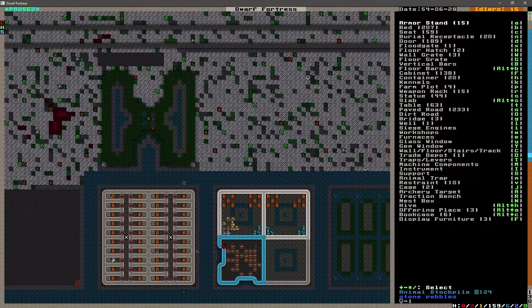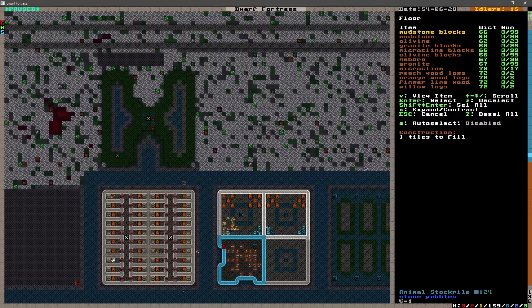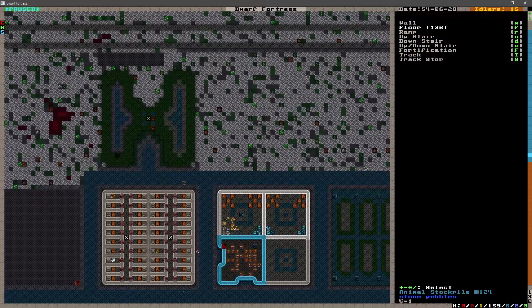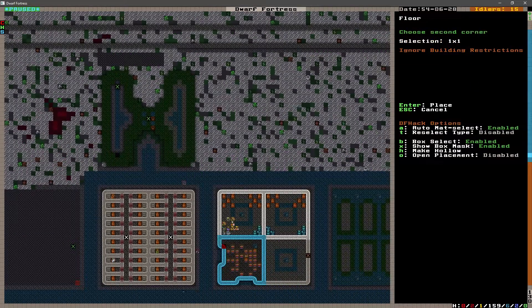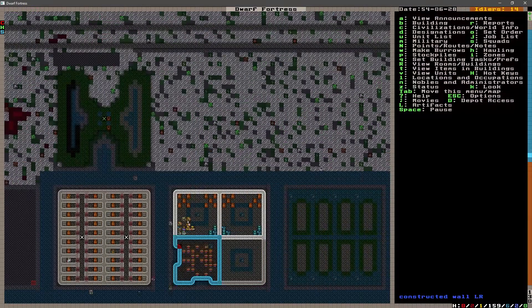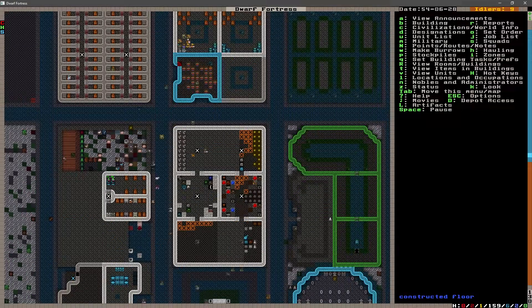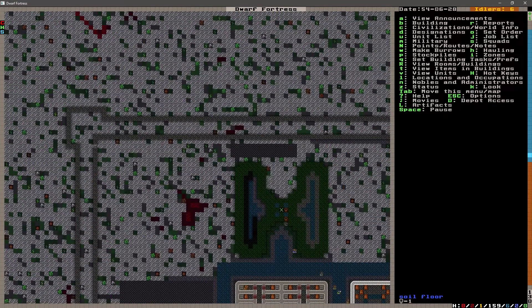This temple up here, we got a good portion of it done. That's going to be granite. How many do we have? Seven? We're not going to be able to finish it, but we can at least get it somewhat started. We're spent. The dwarves will start working on that. We will go ahead and roll the intro, and then we'll get into some dwarven reorganization.